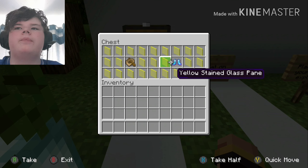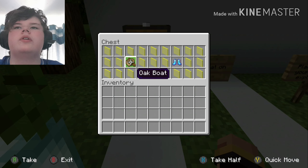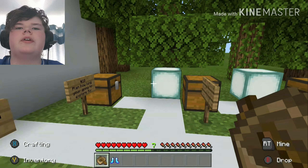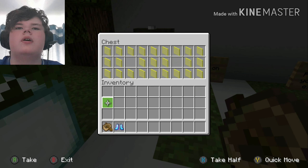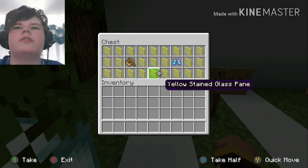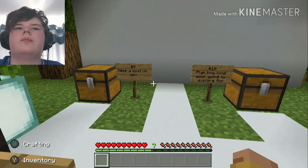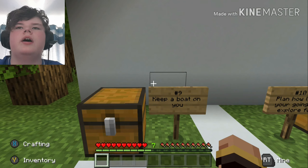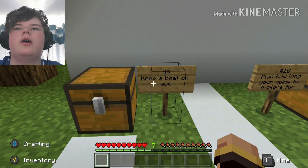Number nine: keep a boat on you — unless you have Frost Walker, in which case you can walk across water. But if you don't have Frost Walker, always keep a boat on you just in case. If you find an ocean or a large lake, you can cross it easily. That's tip number nine: keep a boat on you to travel through water more easily.